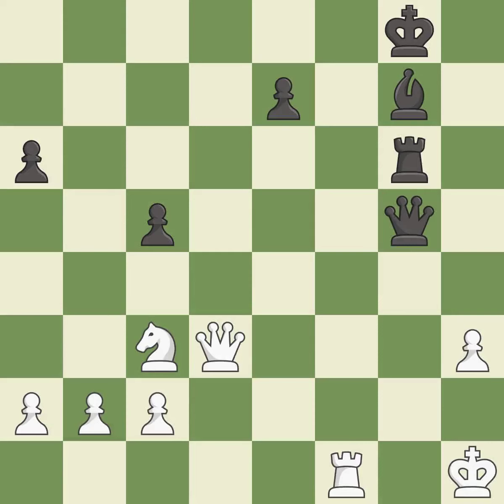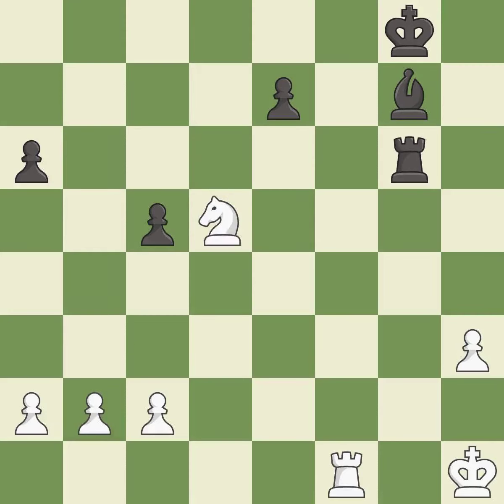This defends the attacked rook. This threatens to play checkmate — it is best. This offers to exchange pieces of equal value. This prevents the opponent from being able to play checkmate — it is best. This is an equal trade — it is best. Recaptures. This is the start of the endgame and white is equal — it is best.